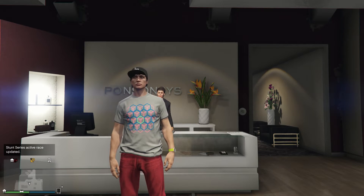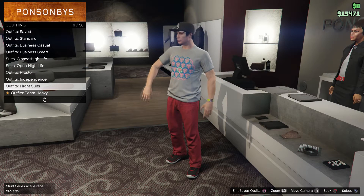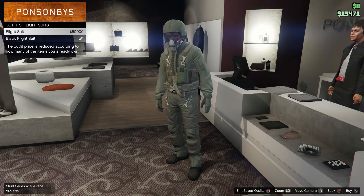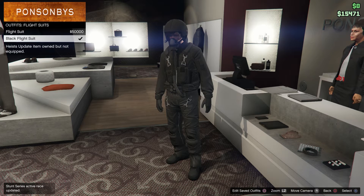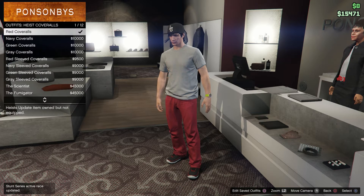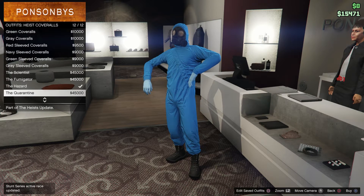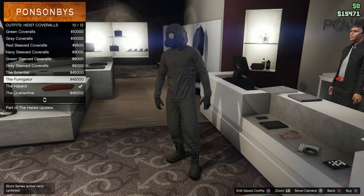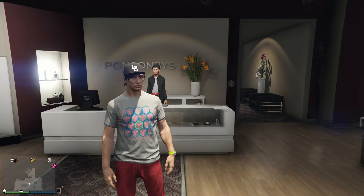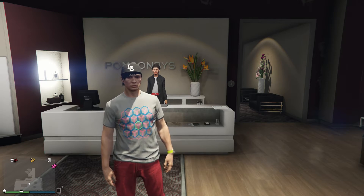To start this off, you are going to need two outfits. One of the outfits you are going to need is in the flight suits section — I went ahead and bought the black flight suit. The next outfit you are going to need is in the section heist coveralls: the quarantine, the hazard, the fumigator, or the scientist. You just need one of these because it has the gas mask that we need. Now all you got to do is get an outfit together that you want the gas mask and the flight suit tube on.